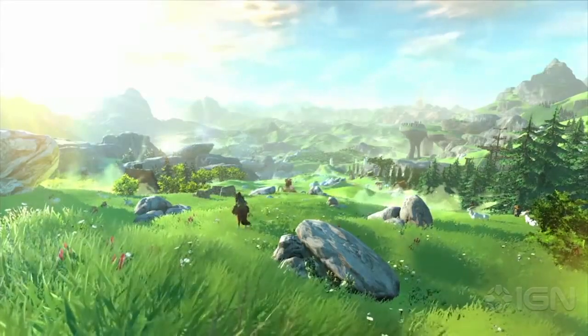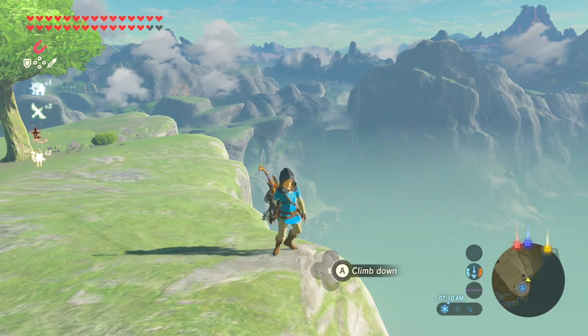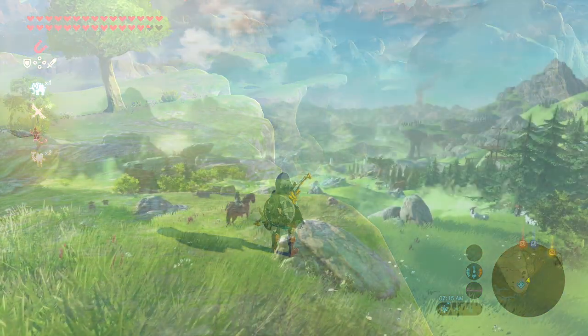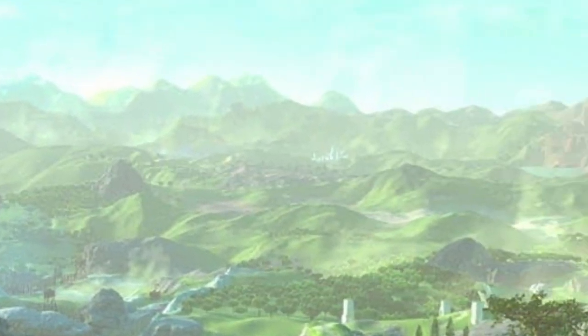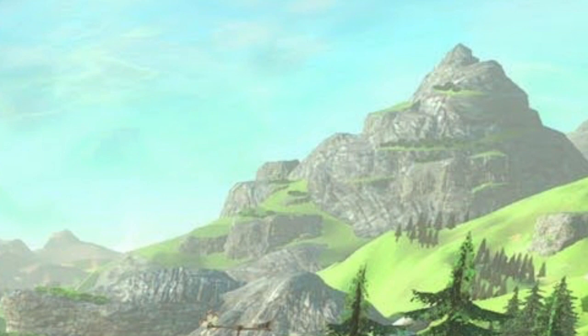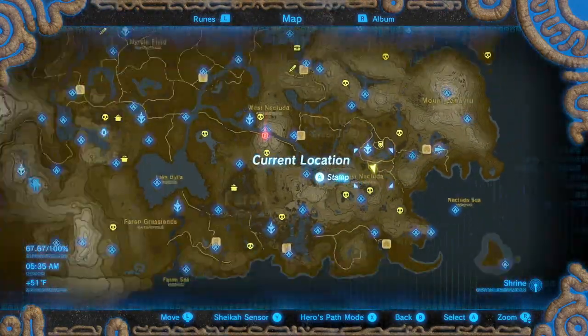We do have some landmarks that are in the final game, so we just have to try and triangulate where this area is. I did a lot of digging, and I realized that the villagers and buildings are probably gone, but maybe this area does exist in some form in the game. What landmarks do we have to go on? Well, the Dueling Peaks are far in the back, and you also get to see Hyrule Castle and Death Mountain, and another sort of spirally-looking mountain, which I've figured out to be the Peak of Awakening. If we pin all of these areas and triangulate them, that does bring us to the Necluda region.